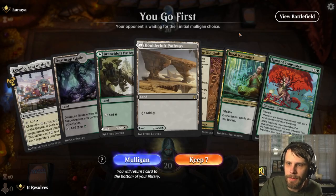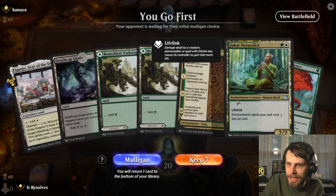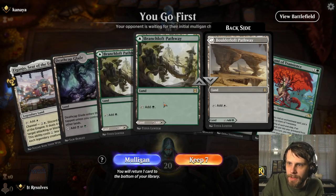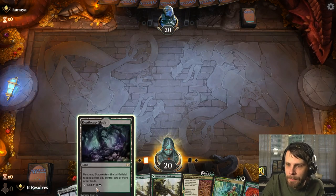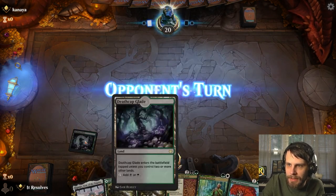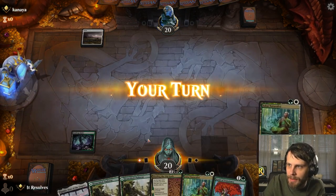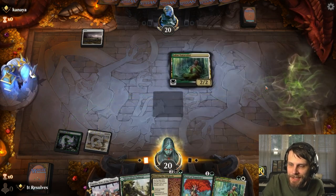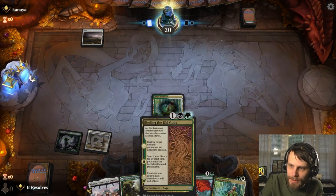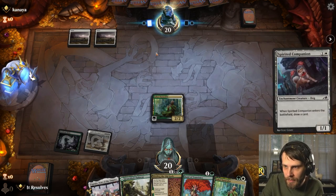Alright guys, here we are for game number one. This is a pretty easy keep — we've already got the Naturalist in hand, which will hopefully cheapen up our spells, and we've got literally every color we could ask for. Pretty easy start. We'll lead on the Glade here and jump out with the pathway land on white. Another Naturalist — so this allows us a perfect turn three where we can play Binding of the Old Gods on whatever permanent they happen to drop.